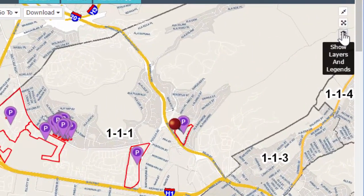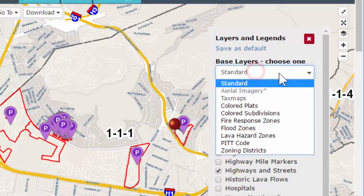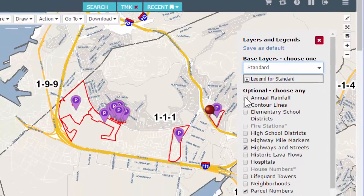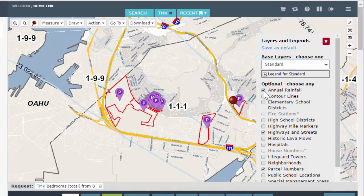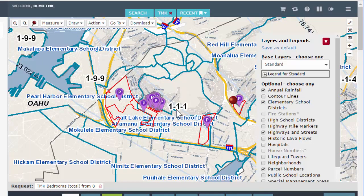Next is your layers. Pop this open — on the top you have your base layers; notice it says 'Choose One' and we default to 'Standard.' On the bottom are optional layers — 'Choose Any.' You do have to choose one base layer, and then you can put as many optional sub-layers as you like. For example, rainfall layer gives you blue lines on the map; elementary school districts gives you more layers on top depending on what you're looking for.